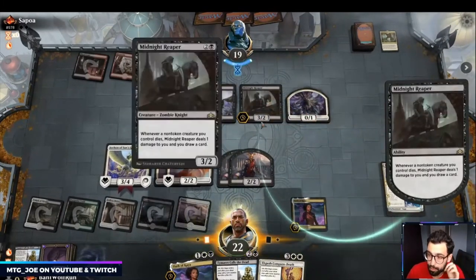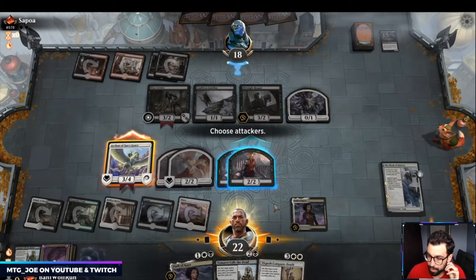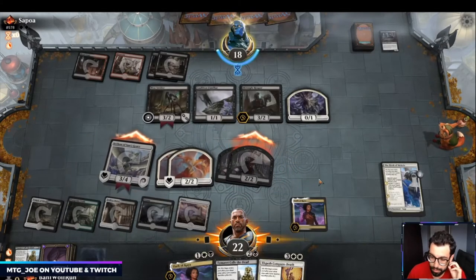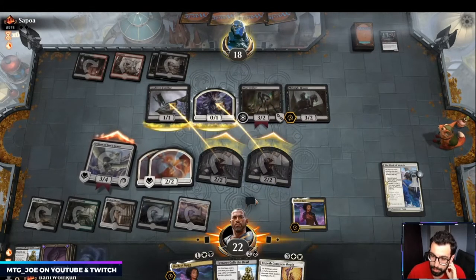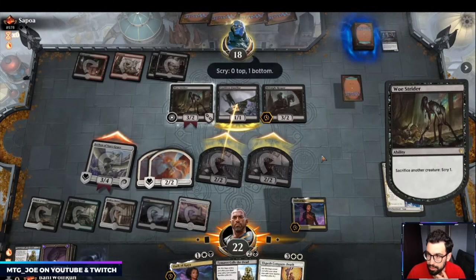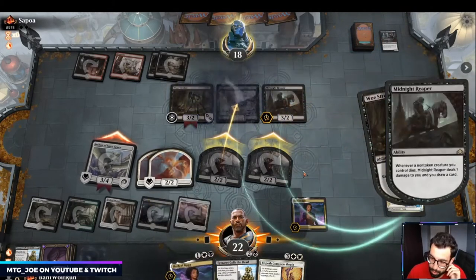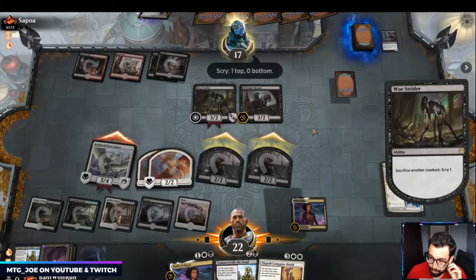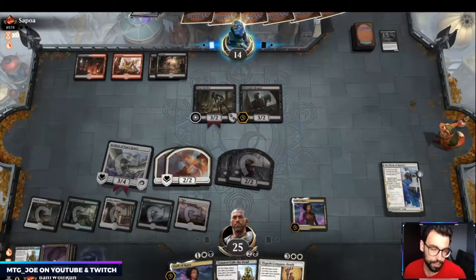I'm surprised they didn't sac there — they wouldn't have lost the life gain. Unlike Esper Doom, we're a lot more midrange, turning creatures sideways. Even if they Kroxa, we just get rid of this Oath and can get a token. This will go into the graveyard for Timeret, which is also nice.